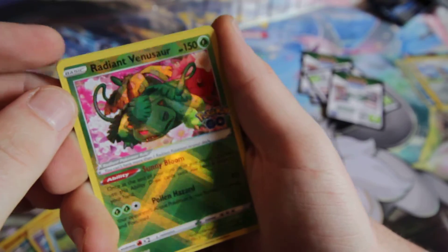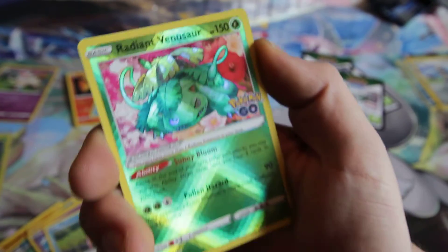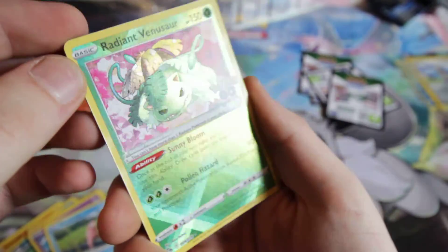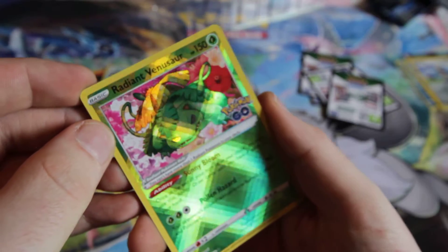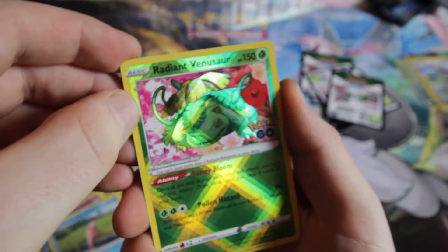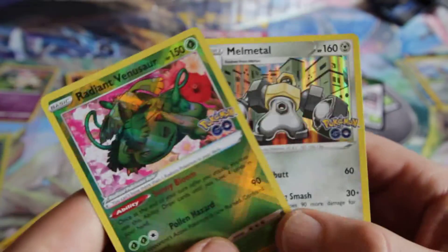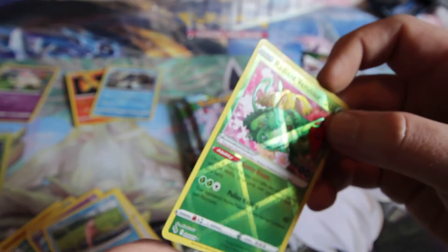Oh! What? I forgot these were in the reverse slot. Oh my god, it's been done. I'm happy, I'm fully, fully okay now with this opening. No way we get a double hit on the back, right? Oh, that's cool too. But look at the Radiant Venusaur - wow, that is cool! You are definitely getting a quick sleeve up, my friend. That's awesome.